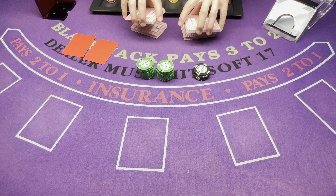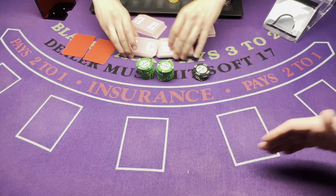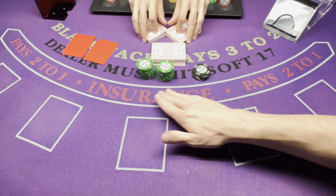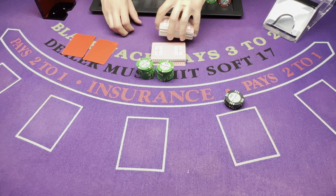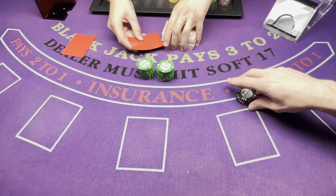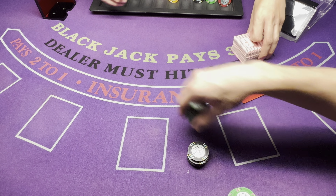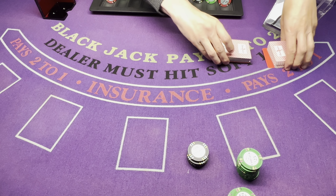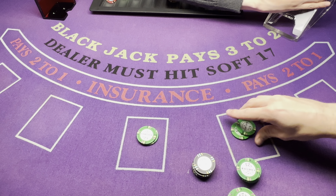Hey, how's it going guys, welcome back to Blackjack and More. Today we're going to be playing blackjack on the purple table. The purple table is a little bit different than most of our other tables — on this table the dealer must hit soft 17. I have a $1,000 buy-in, I'm going to be playing two hands, starting out with a $50 bet each hand.